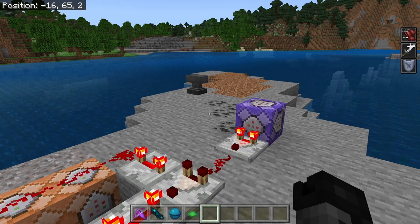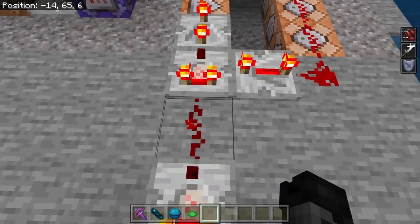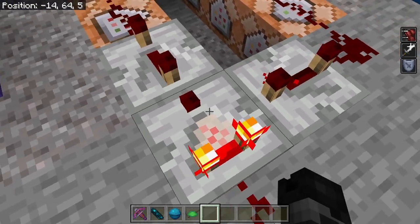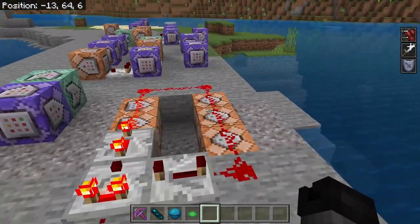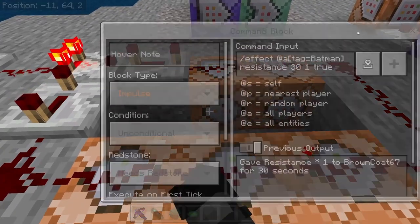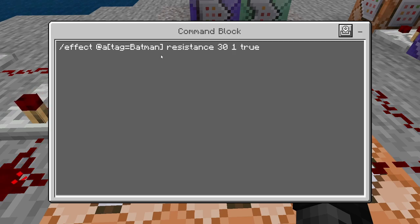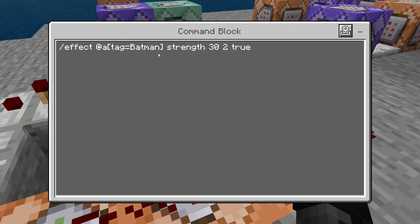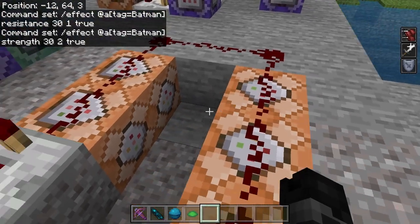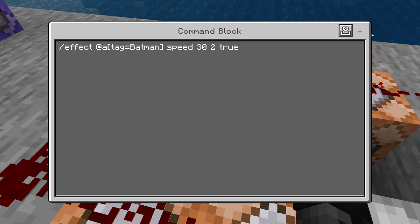Batman trains non-stop so that he can be stronger than the average human — he's faster, he's stronger, he's more resilient. This is done by having a comparator run right off that repeating command block, then redstone dust going into another comparator with max-ticked repeaters on both sides. Then I have impulse command blocks underneath — all zero delay, needs redstone: effect @a[tag=Batman] resistance 31 true, strength 32 true, and speed 32 true.